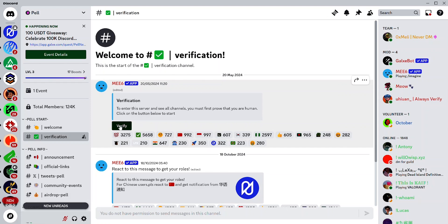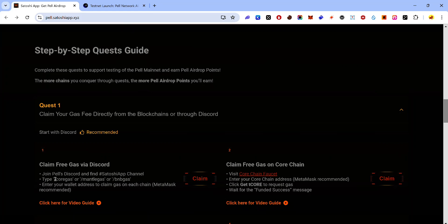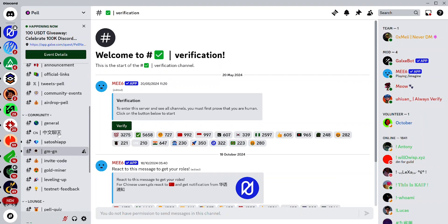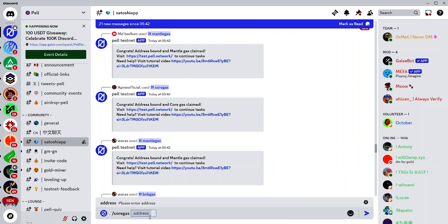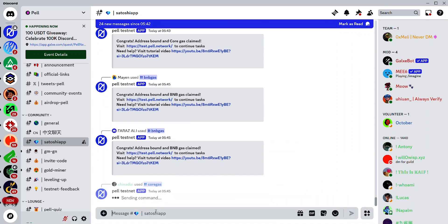Once you join the Discord, make sure to verify your account by clicking the verify button and solving the CAPTCHA. To claim gas in the Discord, copy each of these commands: the first is /core gas, the second is /mantle gas, and the third is /bnb gas. In the Pearl Discord, visit the Satoshi app channel, type /core gas — you'll see a suggestion you can click on — then paste your EVM address.